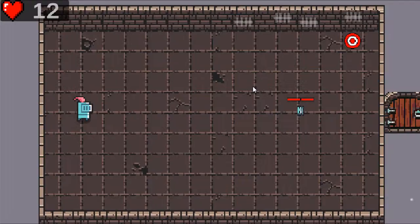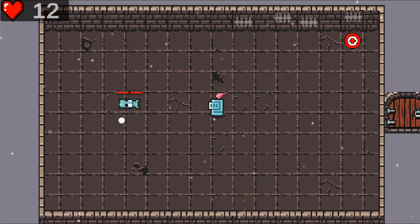An enemy with new behavior was added to the game. This is the first enemy where its attack is not shooting, but rather jumping towards the player.